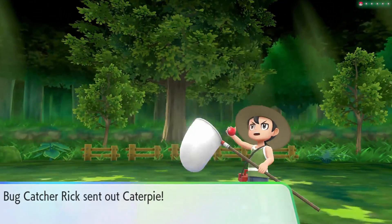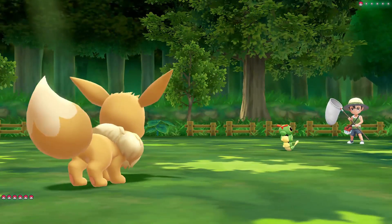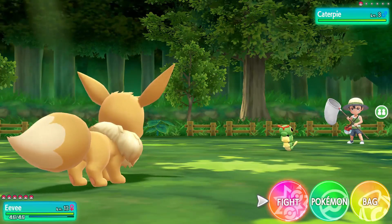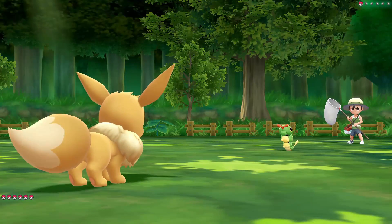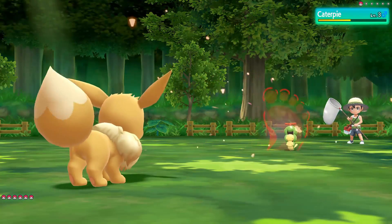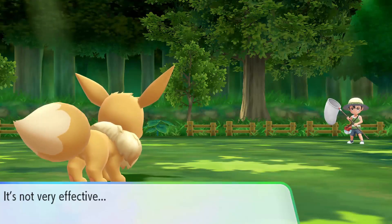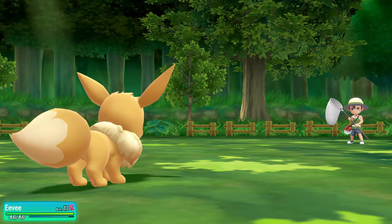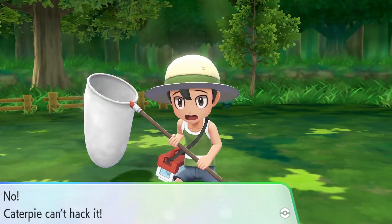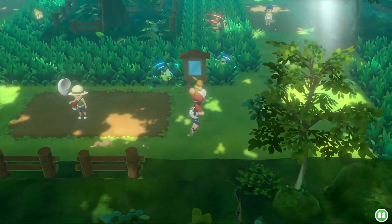Hey, Bug Catcher Rick. I'm pretty sure his Caterpie is no match for my Eevee with Double Kick — I feel fairly confident about that. You're going down, sir. He still went down. I thought you might actually survive a Double Kick then — that's like my one move at the moment: throw out Eevee, use Double Kick, job is a good'un. You lost, Bug Catcher Rick. I love how they give you Pokeballs when you beat them — that makes me super happy.